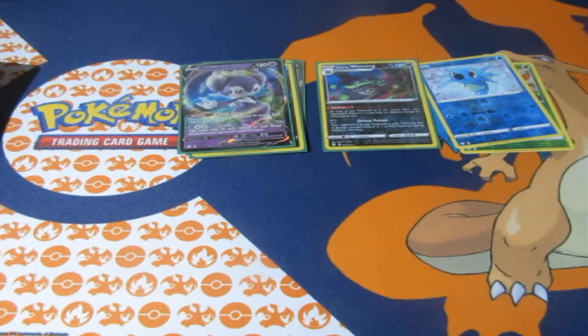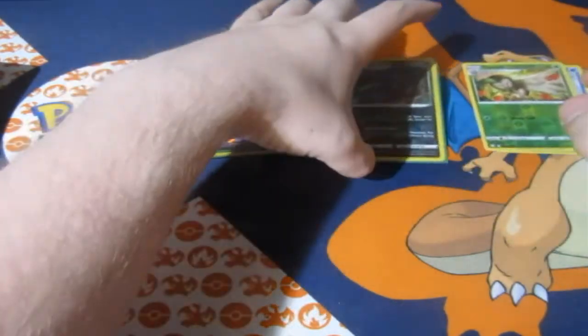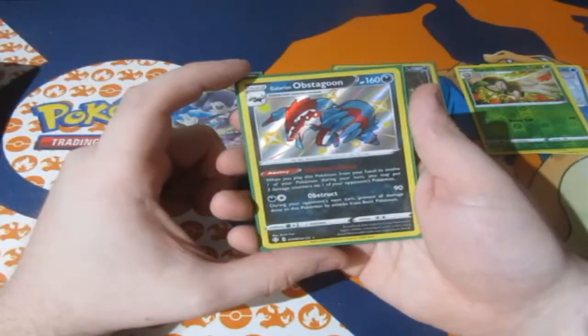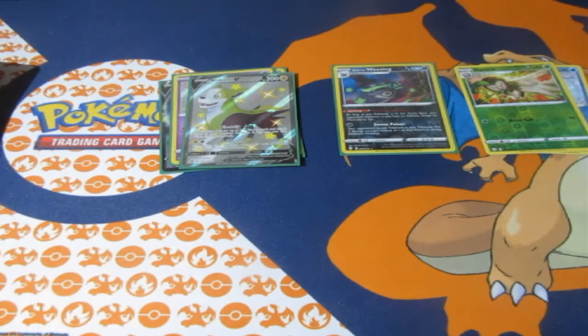Before we say goodbye, let's see what we pulled today. We got ourselves our first holo Horsea and Dartrix reverse foil. We got ourselves a Galarian Weezing, and for holographic pulls of the day — we got ourselves an Indeedee V, a shiny Obstagoon, a shiny Corsola, and a shiny full art Bolton V. If you guys enjoyed it, I surely did — smash the like button, comment below on what you think about pull rate, hit the bell icon, and check out Geekretreat.com. Cheerio — my luck is still intact!